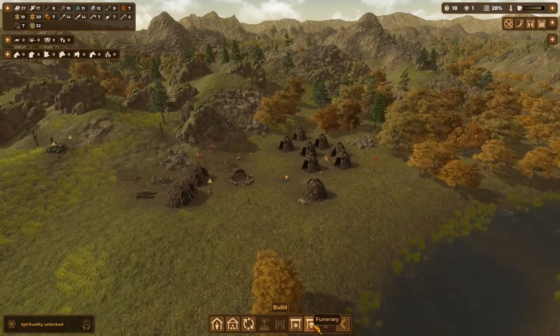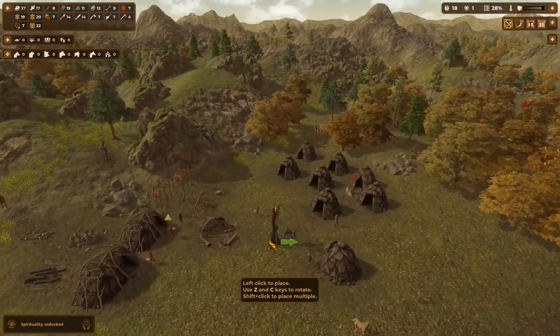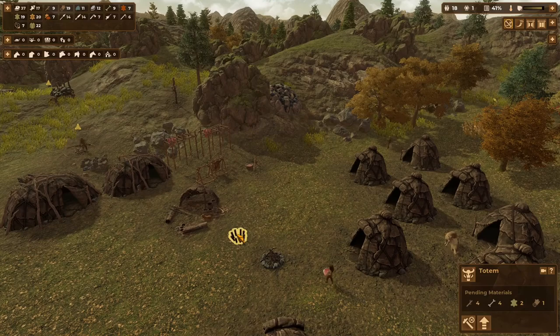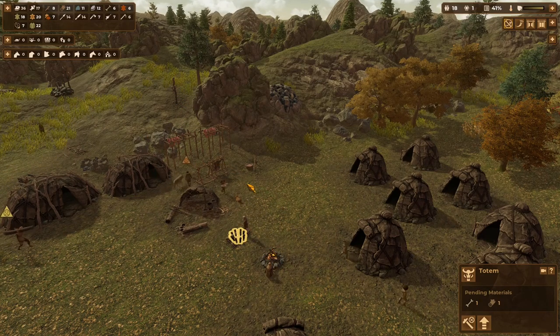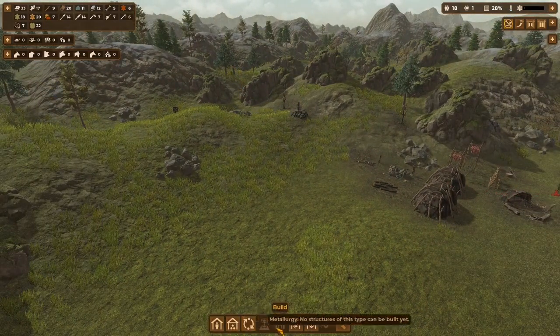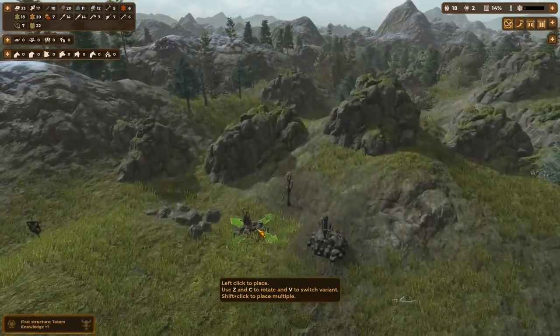The totem is kind of a cool little feature for the center of town. I like to put it right near the hearth. That's going to take a number of resources that our villagers will bring over. Once that's built, they don't have to walk quite so far to the skull poles over here and over by the burial mound. Let's check our burial mound — it's pretty full. Might be worth building another one. As your village starts to grow, you're going to need to expand your funerary options. The dolmen is a good one too, but we need to get a little further. So let's just build another burial mound here.